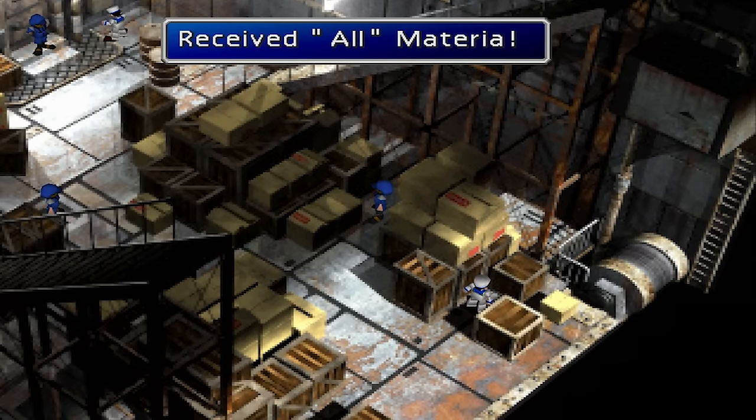Mime. Mime Materia is located in a Materia Cave by Wutai. The cave can only be accessed with a Green, Black, or Gold Chocobo.